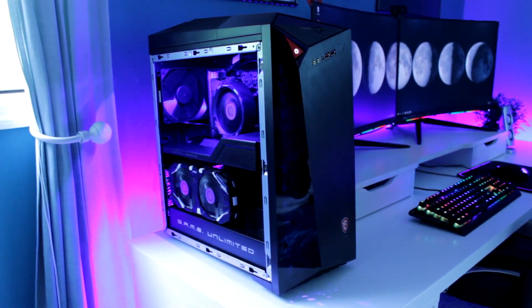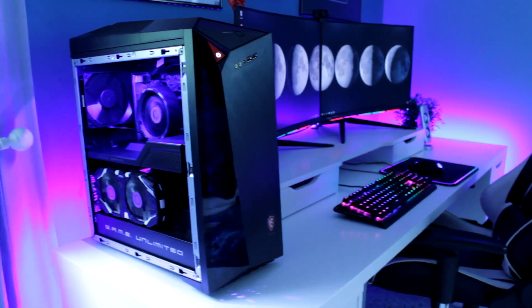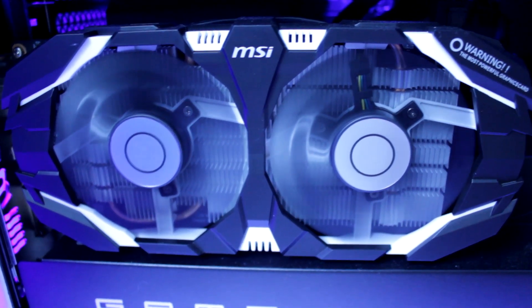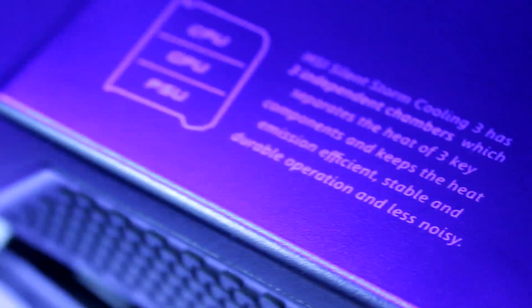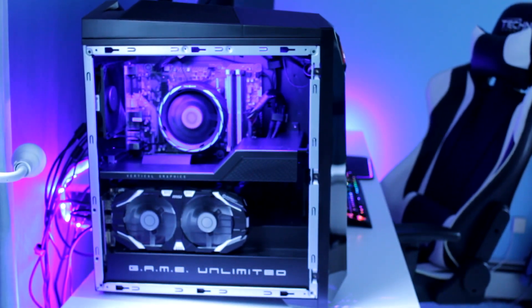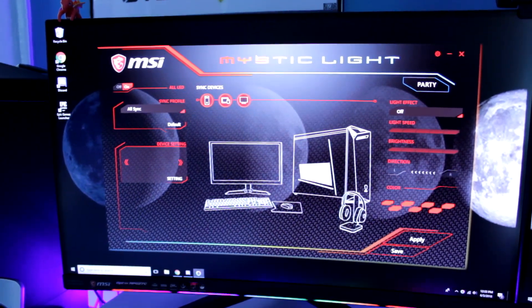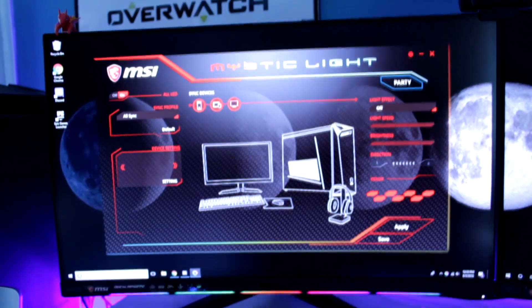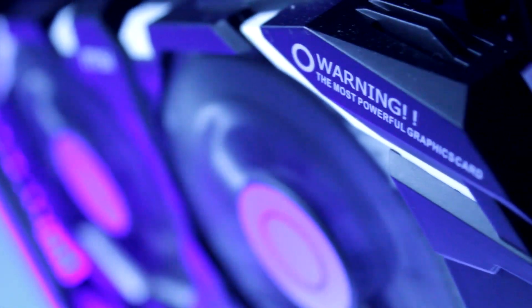Before I get into the actual specs of the PC, I want to give you six key features that make the Infinite A special. First, it is armed with an MSI graphics card — MSI graphics cards are award-winning because they give the best gaming performance. Next is Silent Storm Cooling 3, an exclusive silent and powerful cooling system with several separated chambers for cooling your gaming components. Third, it is easy to upgrade — you have a lot of space within the case and can easily access and upgrade components. Fourth is Mystic Light, a full RGB control for all different colors and effects on the front LEDs, controlled through software. Fifth, it's easy to carry with a handle on the back. Sixth, it has a vertical graphics card with steel armor to prevent bending or damage to the PCI Express slot during transport.